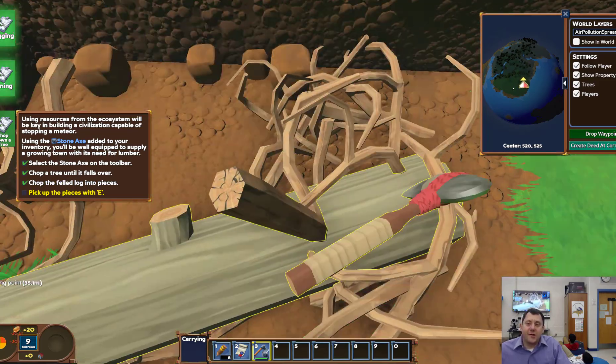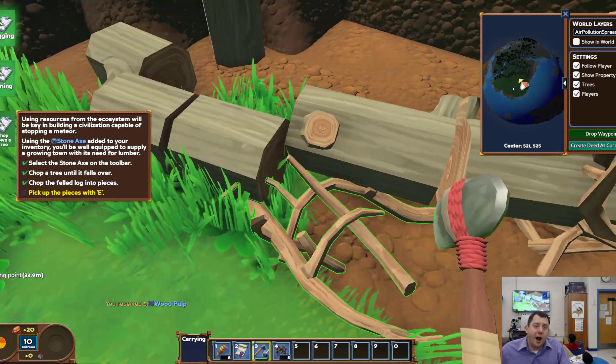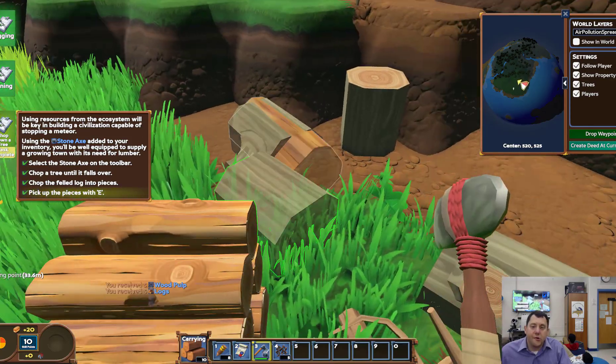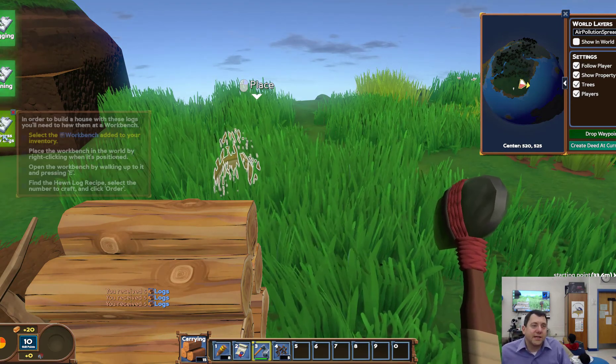More realistic? Now let's take some of the wood, if we can. Pick up the wood pieces with E — oh look, I got some wood! All right. So we did that one. Now we're going to go to process the raw logs — this is kind of where we start crafting.